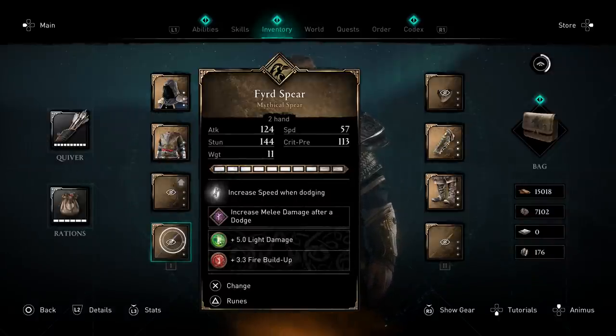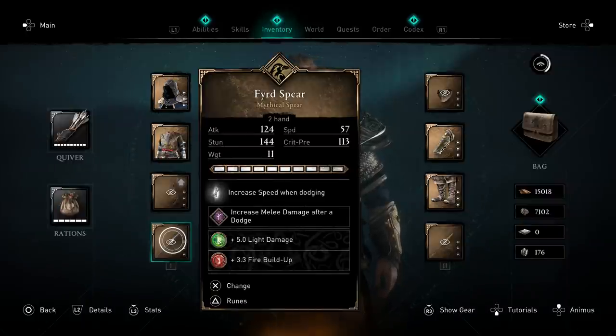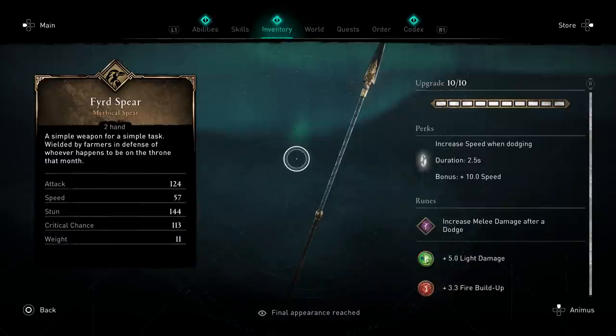The first spear is the Furred Spear — I might be mispronouncing that. It gives you increased speed when dodging: 10 speed for 2.5 seconds. Once you have enough attack speed, you do your light attacks to get into the light combo finisher — that horizontal attack — and whenever you see that, you dodge to reset the perk. That's a good rule of thumb to keep your dodging perks going.